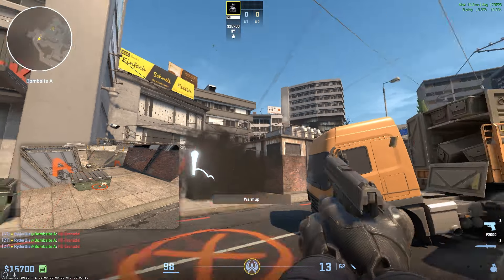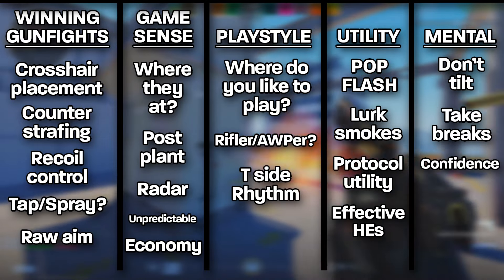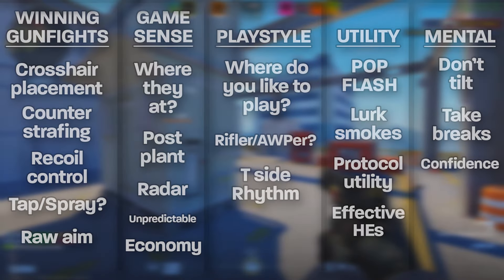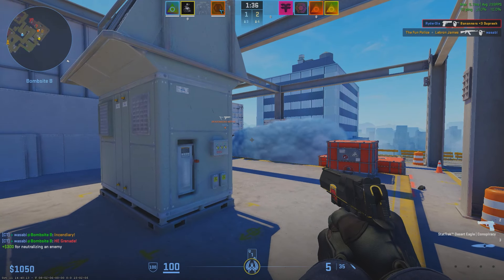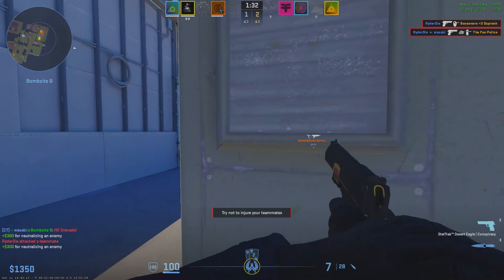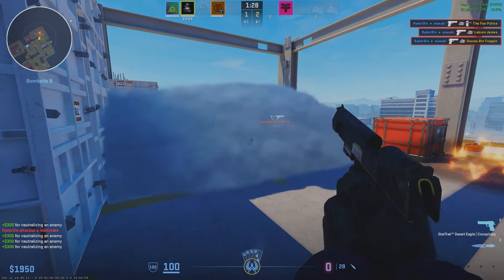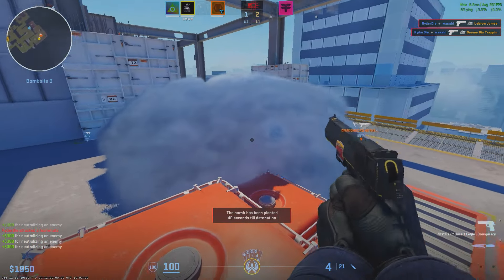What you should absolutely avoid is throwing HEs away with no information and without a lineup associated with the timing — this was the most common trend I saw when I was starting my Premiere climb. The last category is mental. This in my opinion applies to all skill levels and is something I'm constantly battling. First and foremost, try at all costs to avoid tilt. There really isn't anything more detrimental to your ELO than spamming games while tilted, and there really is no other way to combat it other than recognizing it and taking a break.